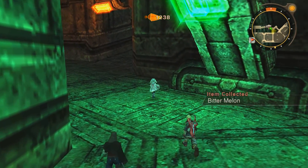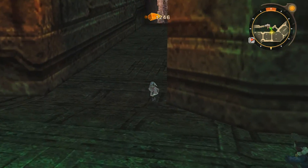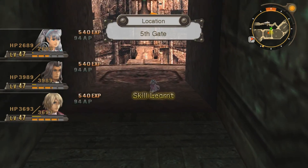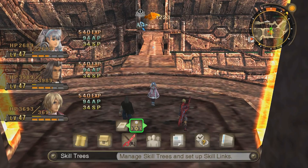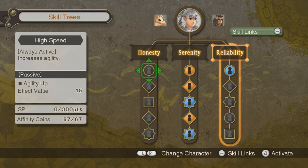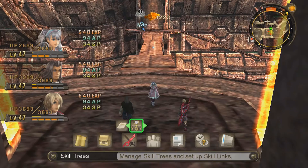Two juicy melons - actually I had a bitter melon. Man, there's a lot of melons here for some reason. I'll head out here and discover the fifth gate. Melia learned a new skill - she got to that which increases Aether. I thought it increased agility but I was just on the wrong thing.